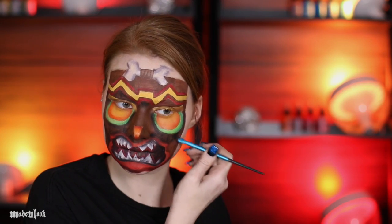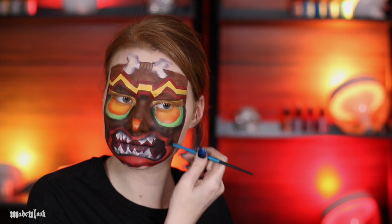Once again do not forget about those green parts. Fill in the entire rest of the mask using brown body paint. To make all the cracks and crevices within his mask I went ahead and used black eyeshadow in dead cracks and crevices. I then went in and highlighted using tan body paint.